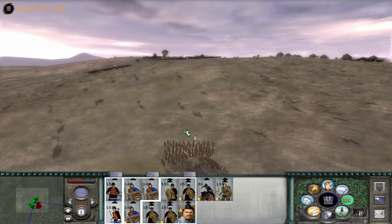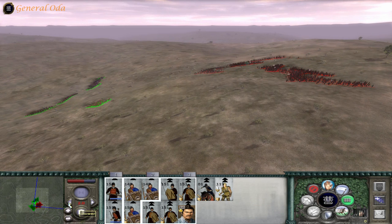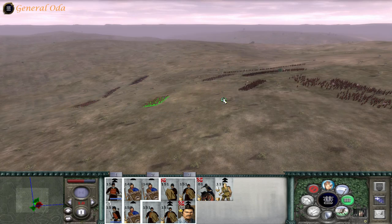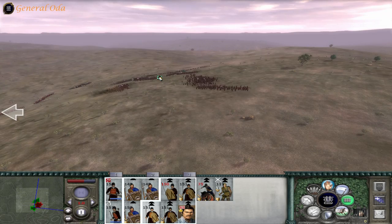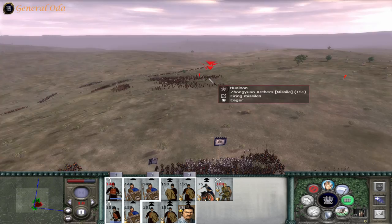Coming along over here — archers are ready. Cavalry is lagging behind. Double time! Have these guys shoot them down. This is our cue to attack — let's do this. Attack!